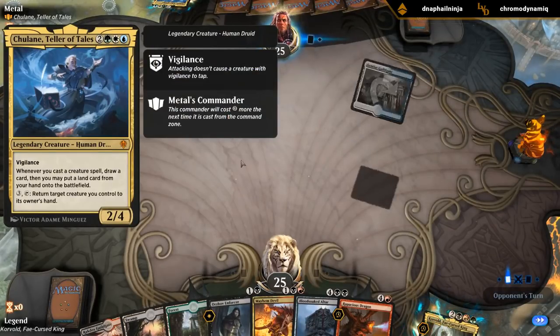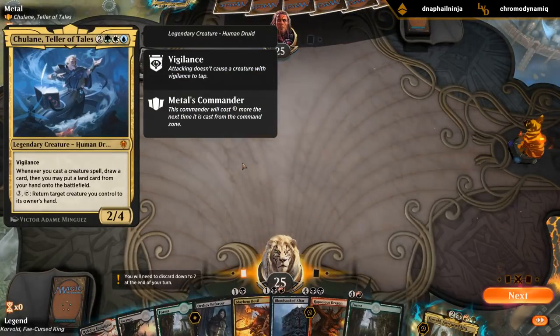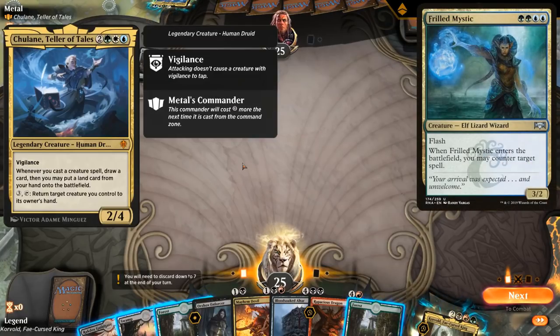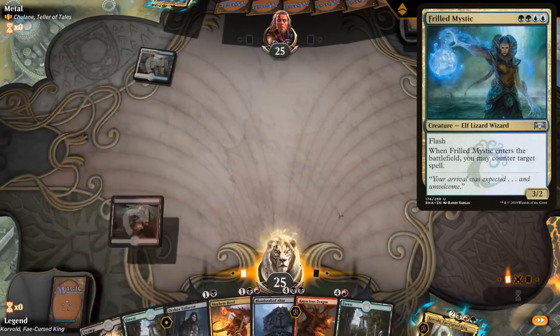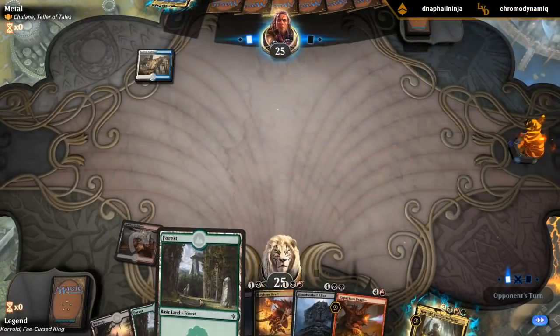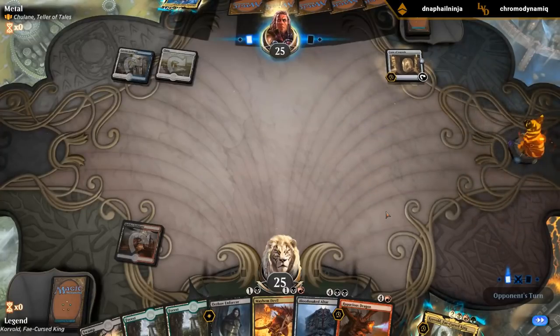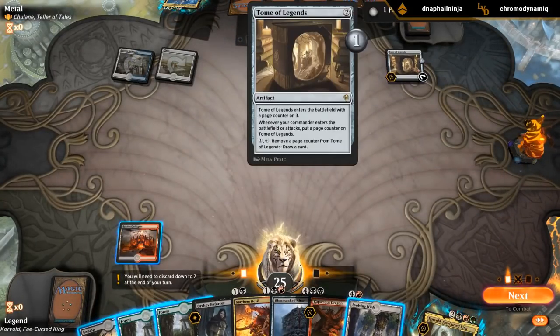So Teller of Tales - 5 mana, 2/? with Vigilance. Whenever you cast a creature spell, draw cards, and then you may put a land card from your hand onto the battlefield. And 3 mana to return a creature you control to its owner's hand. This is going to be pretty dirty with like a Frilled Mystic. Tomb of Legends - basically a way to draw a ton of cards.